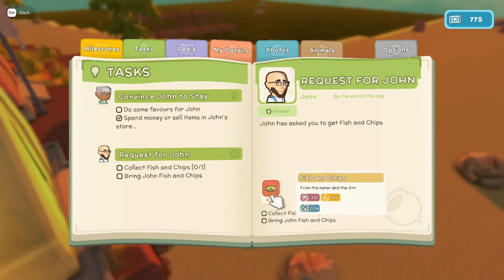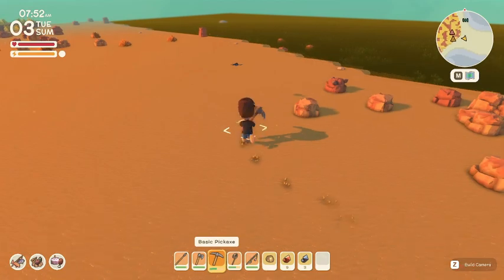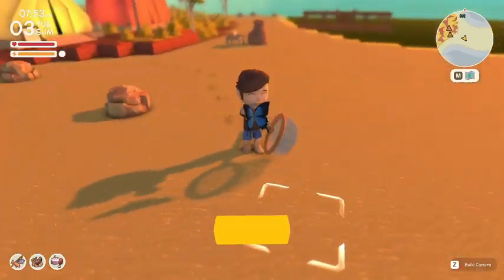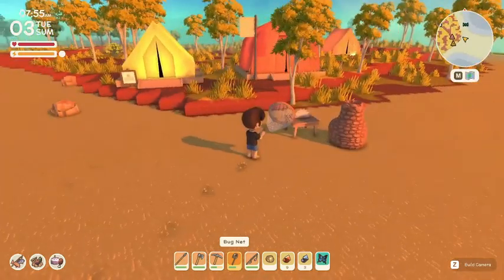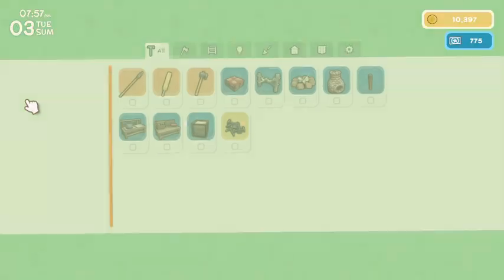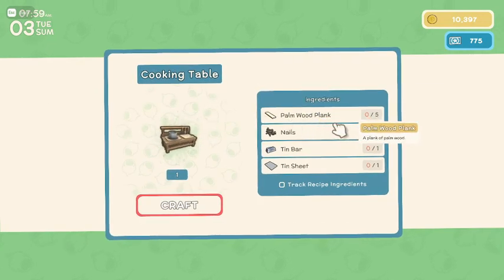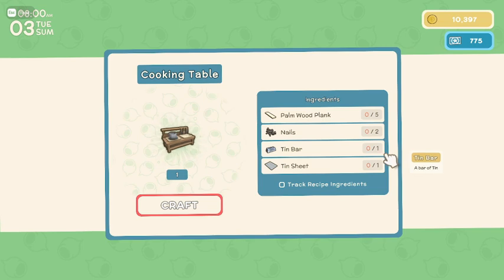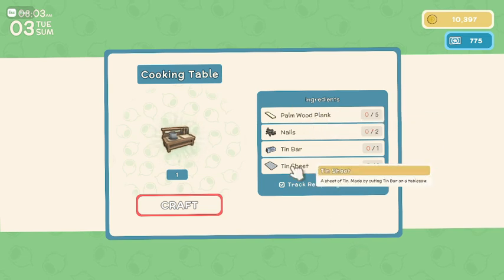I don't think we can do this task. John has asked you to get fish and chips by the end of the day. How do you get fish and chips? I don't know how you get fish — I just don't have a cooking station. Okay, what do we need for a cooking station? Because I think that's in here, right? Yeah, a cooking table.